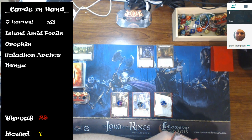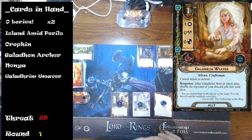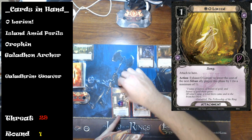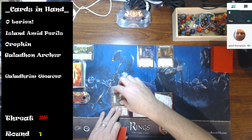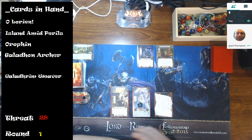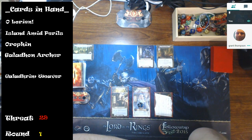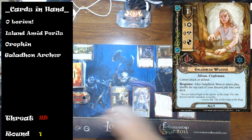We've drawn Enchanted Stream and the Hill Troll — a total of three threat in the staging area. I'm going to put Nenya onto Galadriel and Olorien onto Celeborn. Nenya has to go on Galadriel, but Olorien can go on any hero. The good thing is I'm able to quest through this hopefully without raising my threat and having to engage the Hill Troll.